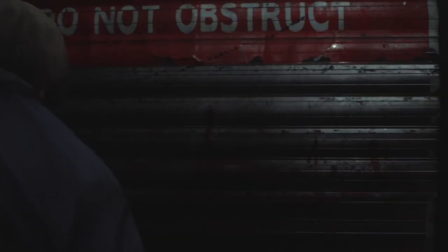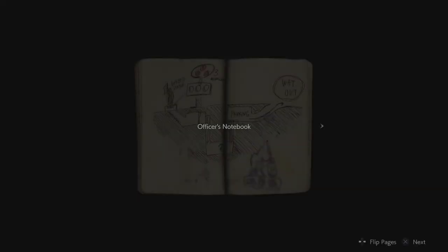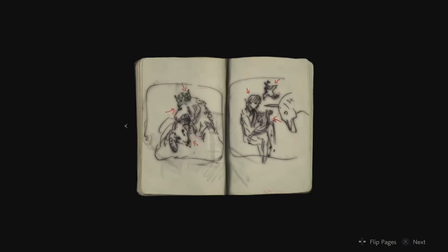You want to go from top to bottom. As you can see for the lion's medallion, the arrow is pointing to the crown, the lion, and then the ram. So that's how you place the code in to get the lion's medallion.